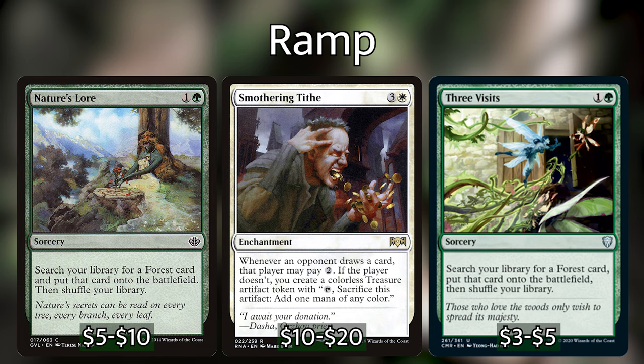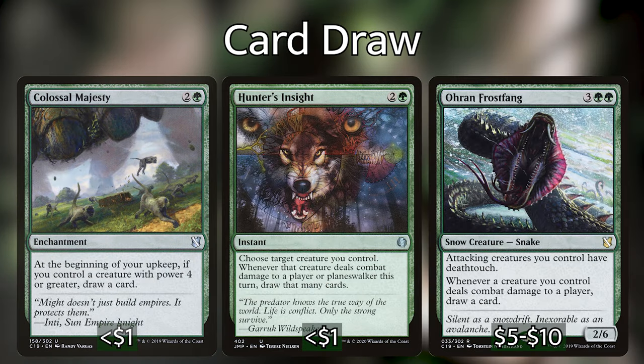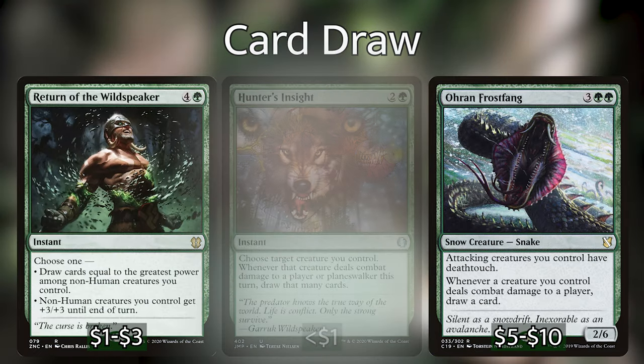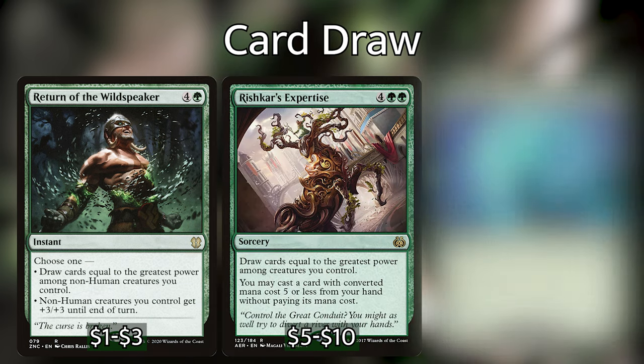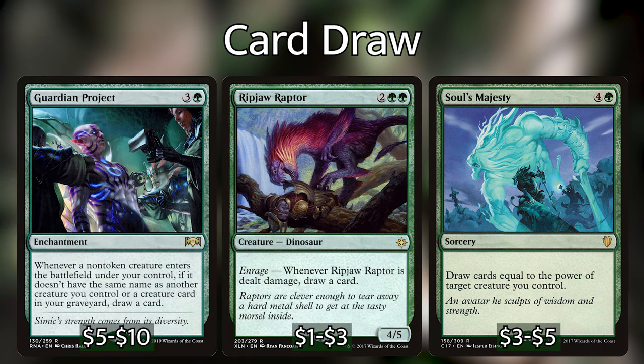We've got great card draw options that synergize really well with Jared, such as Colossal Majesty, Hunter's Insight, Oran-Rief Frostfang, Return of the Wildspeaker, Rishkar's Expertise, and Soul's Majesty. These all capitalize on our strategy to make Jared absolutely ginormous. Other cards I've included are Guardian Project and Ripjaw Raptor. I haven't included as much card draw in this deck because we're really hoping to have the Monarch for most of the game, which will also be drawing us extra cards.